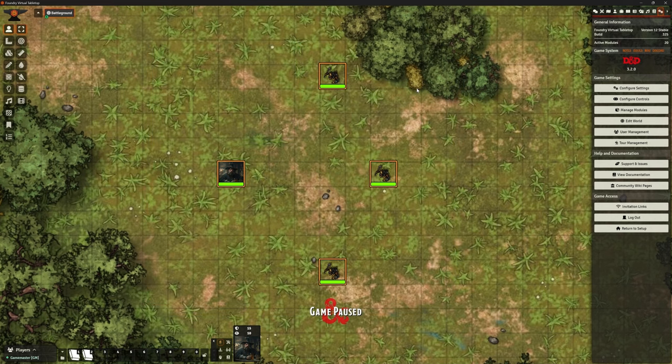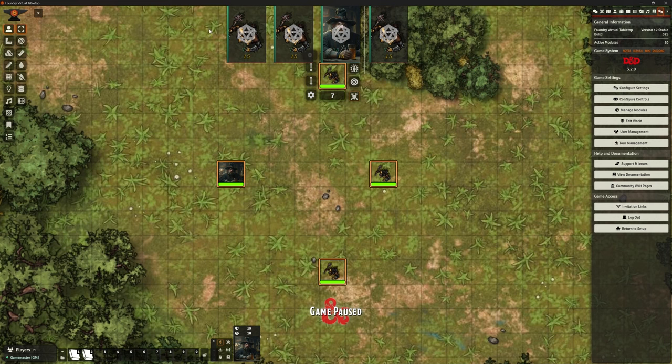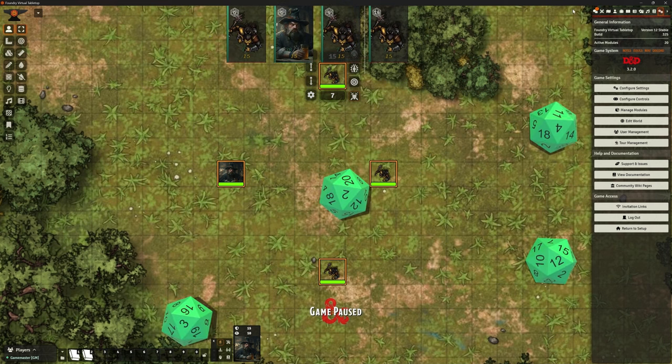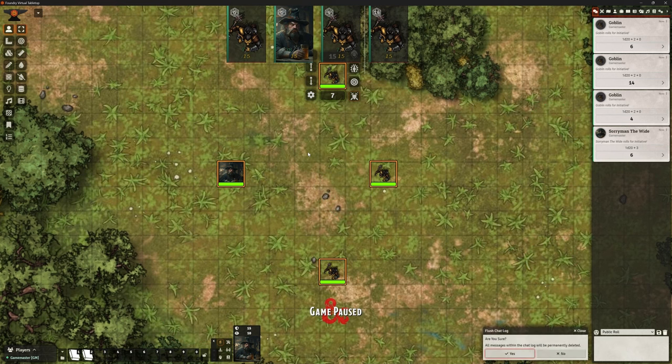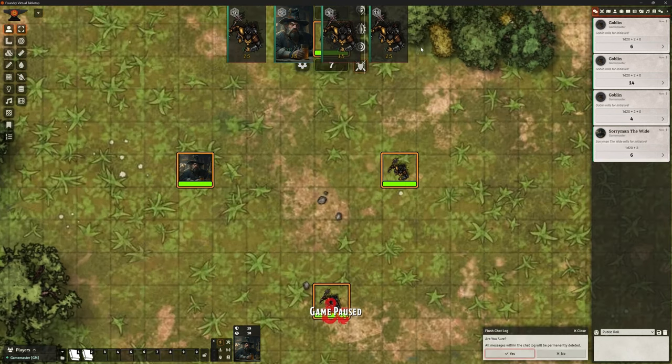So let's just start a little combat here. Throw them all in. I've got Combat Carousel combat tracker installed. We can roll some initiative and we can do a bit of combat. Let's just kick this off.